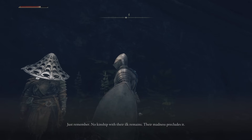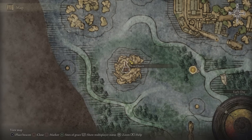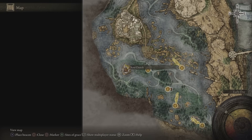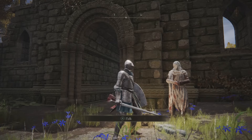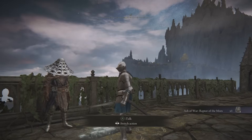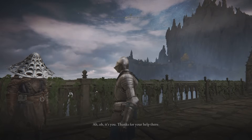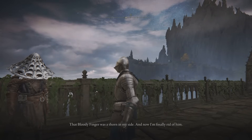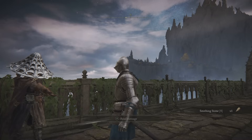Before heading to Liurnia, go to the Murkwater Cave to get invaded — Yura is going to help us, and right in that area we'll talk to Yura to get his quest started. This will come in handy later. Then head to the Rose Church in Liurnia — this is where Varré is. If you talk to him, he'll give you three Bloody Fingers to invade with. The outcome of the invasions doesn't matter; just do three invasions.